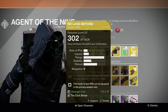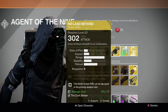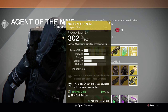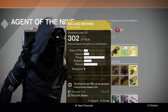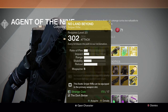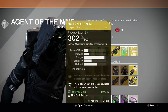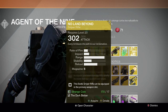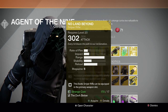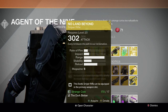For the gun we have No Land Beyond — this gun is horrible, not good at all. I've gotten this drop multiple times in the raid and dismantled it almost every time. I kept one just in case they buff this gun in a future update, so you can pick one up for your collection, but other than that it's not good at the moment.